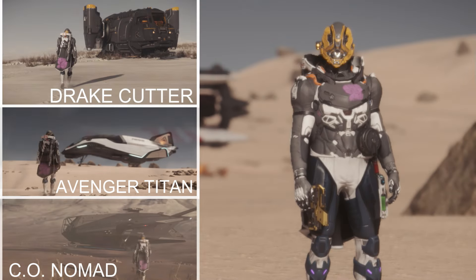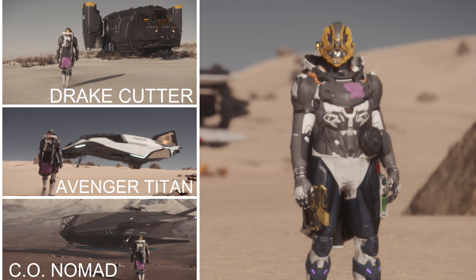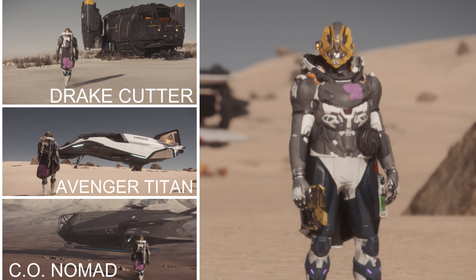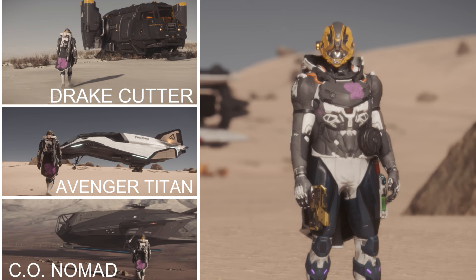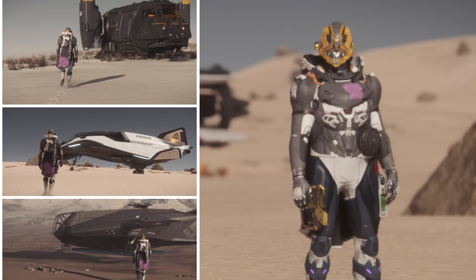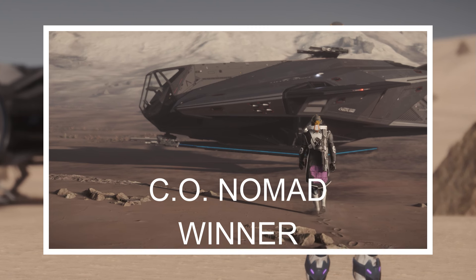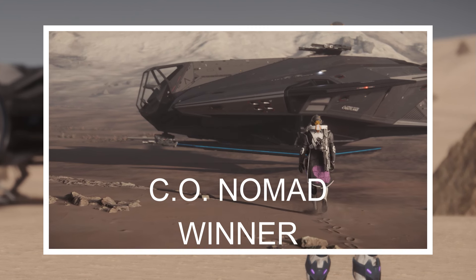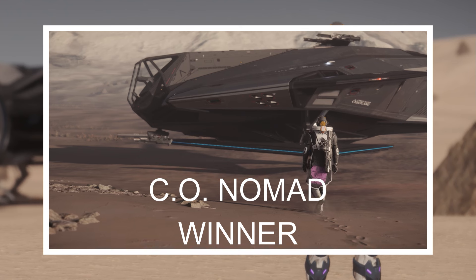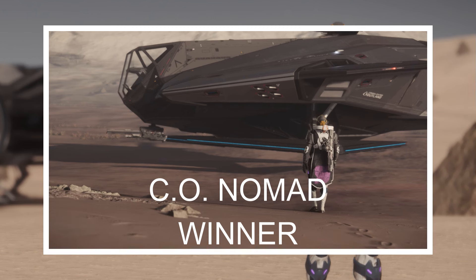The next category is the most versatile — the best all-around ship you could fly for under $100, allowing you to do as many things as possible in Star Citizen. In my opinion, the winner is very clear: the Consolidated Outlands Nomad. It has 24 SCU of cargo, outputs good DPS, has great shield strength for a starter ship, awesome hover tech, and can carry small vehicles including a ROC, which lets you go out and mine. That opens up a whole other gameplay loop. The CO Nomad has taken this one by storm.